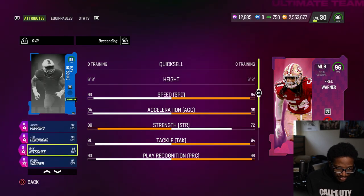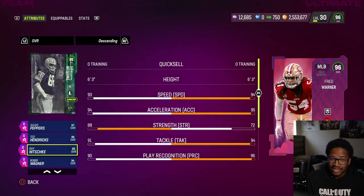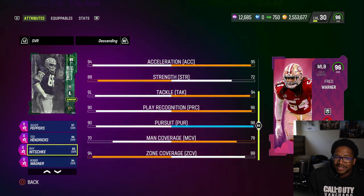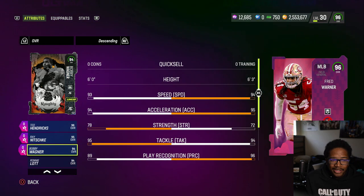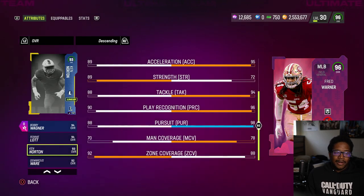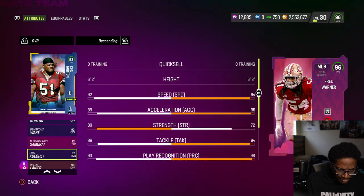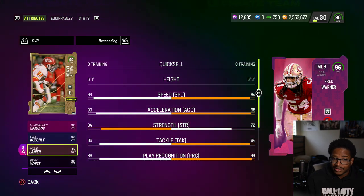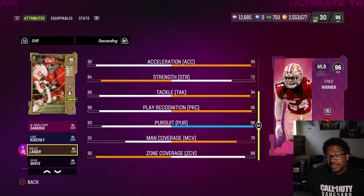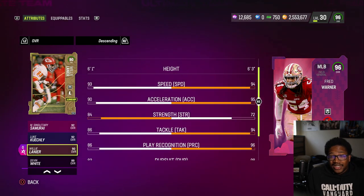Ray Nitschke is probably the best out of the bunch — same speed, same height, but better acceleration, better coverage stats, and better hit power. Then there's Bobby Wagner, who is kind of the base fastest. And you have Ken Norton, who is one of the free ones as well. So there are other options out there — it comes down to what you want to use. Fred Warner is one of the base fastest middle linebackers in the game.